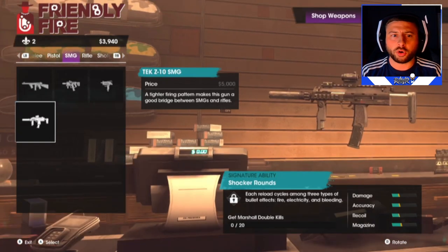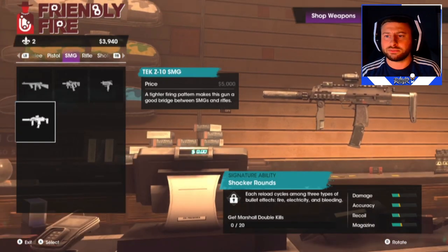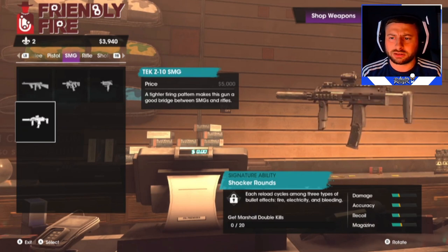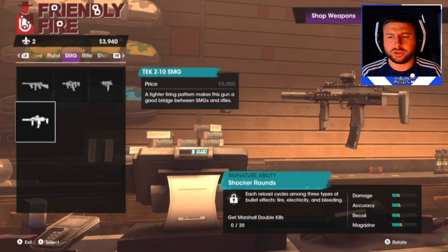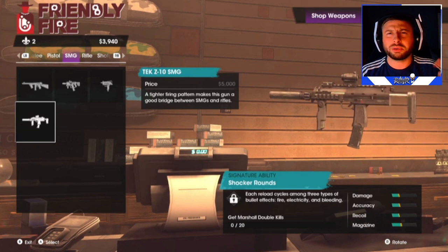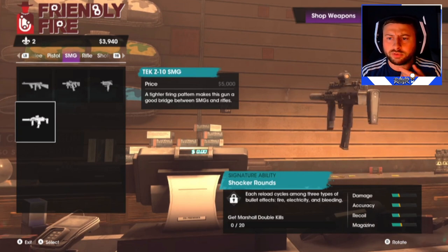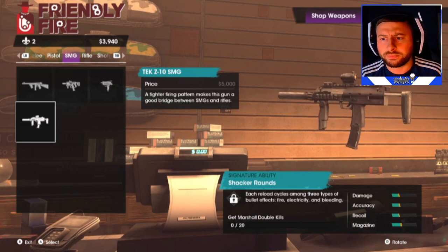And we've got the Tech Z10 SMG, which looks really cool — kind of like a Call of Duty gun. Let me know down below if you can think of what it is. I think it's like an MP7 with a silencer, scope, and extended mag. That looks awesome.